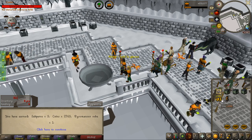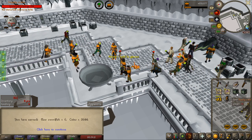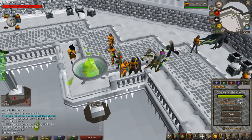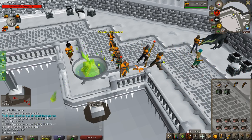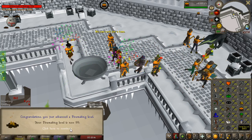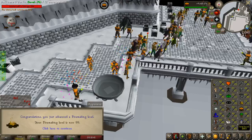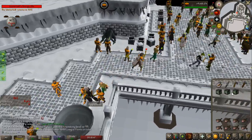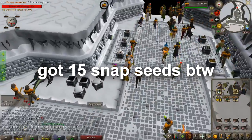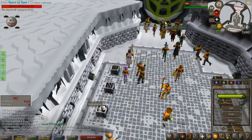On one of my first crates I get Pyromancer Robes. I still miss, I think, two items, so let's see if we can get those. Unfortunately no more pieces for the Pyromancer set, but this is going to be 99 Firemaking. And by the way, the Snapdragon Seeds have been so extremely good from this — it's actually insane. And 9k points.